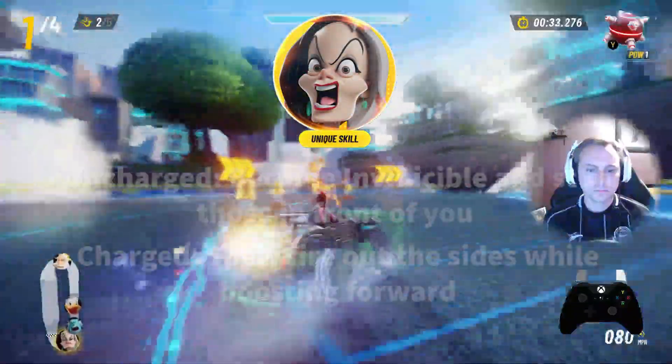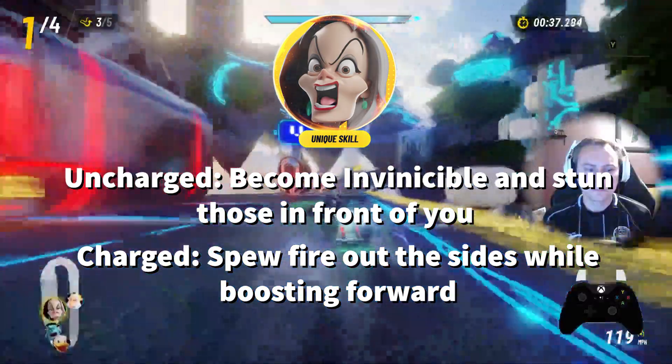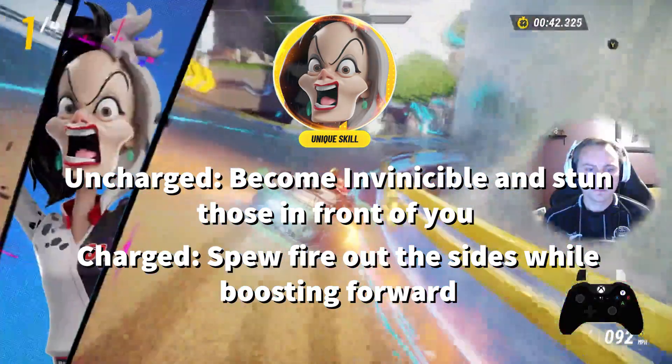Cruella's driving obsession puts her into a fit of road rage. When uncharged, she slams on her horn, honking at those in front of her. While in this fit of rage, she becomes invincible and stuns any players in front of her.